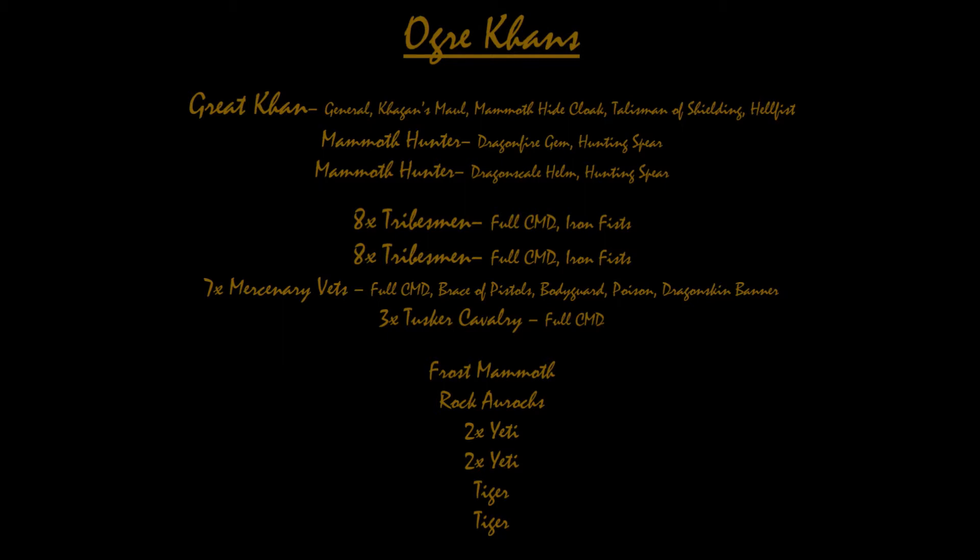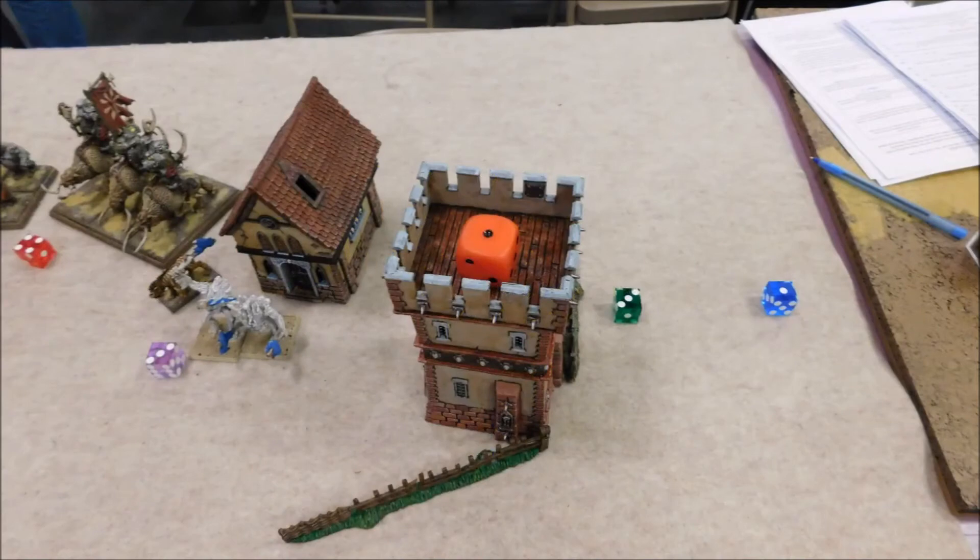Two units of eight Tribesmen with full command and Iron Fist. Seven Mercenary Vets with Brace of Pistols, Bodyguard, Poison, and the Dragon Hide Banner. Three Tusker Cav with full command. A Frost Mammoth, a Rock-a-Rock, two units of two Yetis, and two little Tigers. I like the Fireborn on the Hunters — they're going to be shooting characters to stop people from fireballing you. Cheap items keep the guys not too expensive.